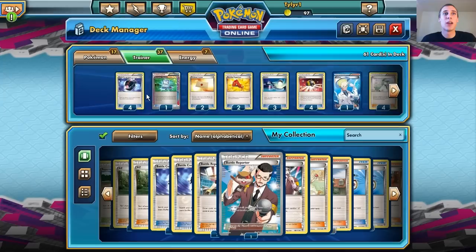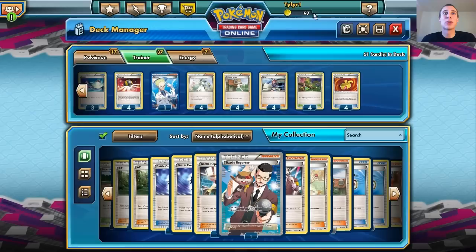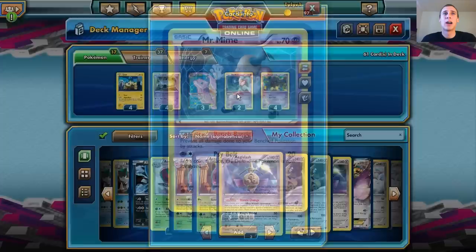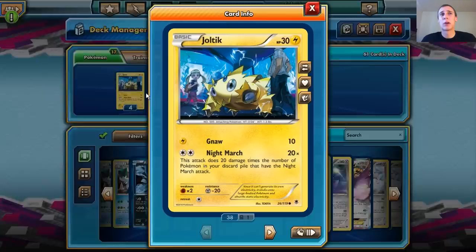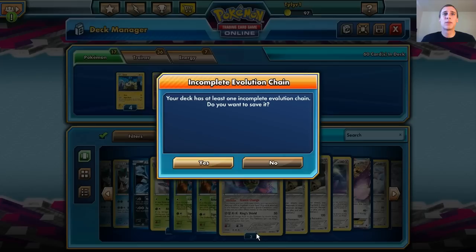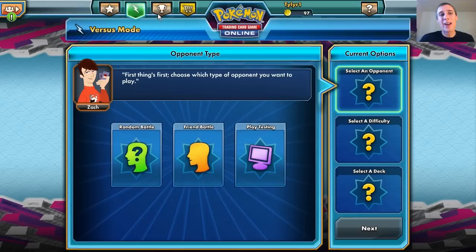We have four Skylas to get those Battle Compressors into play, a lot of switches, and a Muscle Band. We need to get rid of one more card because we added one more Lampent. I want to keep two Mr. Mime because if we go up against a Landorus, it'll knock bench Pokemon out in one hit. So we're going to take out a Switch — I don't think we'll need three. We're going to save this Night March deck and get into a game. Night March is going to be pretty cool.